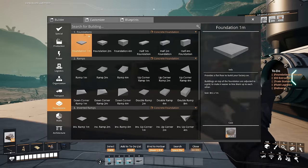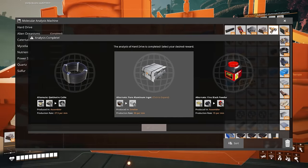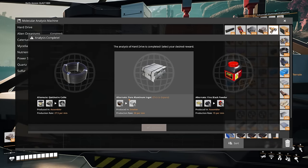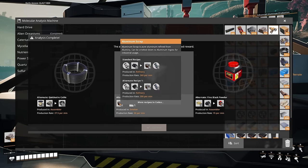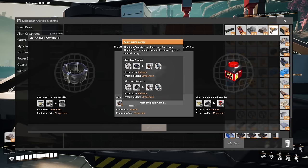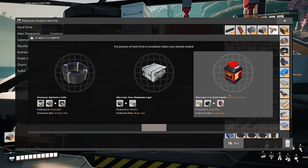We got our MAM thing anyway, so let's have a look. What do we get? Quickwire Cable - mix it with rubber and quickwire, and you get cable. Pure Aluminum Ingots - you just use scrap to get this instead of scrap and silica. Are you kidding me? I just set up so much to do with quartz, and you're telling me I could just get it without it? But I guess it's not as good a rate, right? I don't know. Well, anyway, I'll think about that.